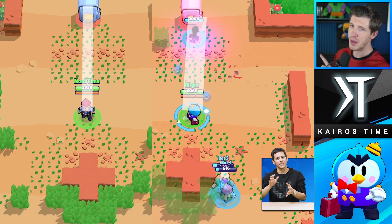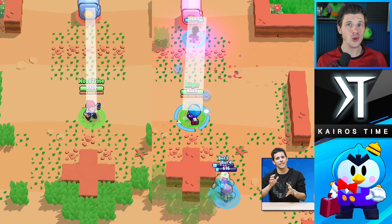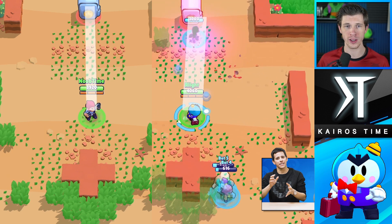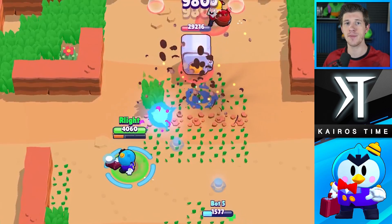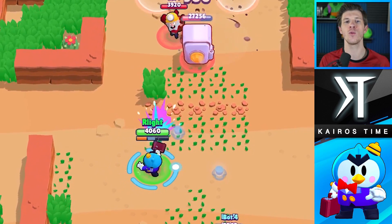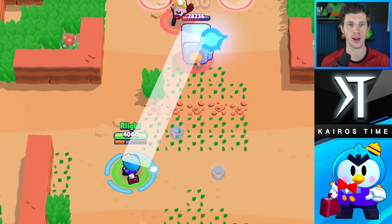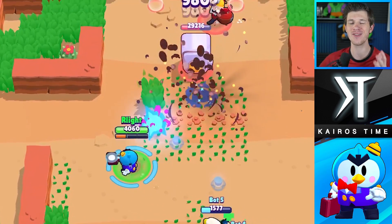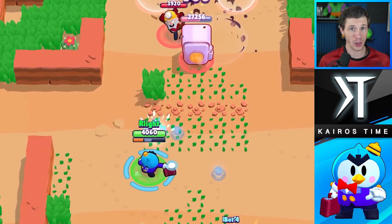Let's talk about his range. Here's a screenshot comparing Mr. P's range to Colt without using his range-boosting star power. As you can see, it's about one-third tile shorter than Colt's attack, which means the first part of Mr. P's attack has a range of eight and two-thirds tiles. If it actually hits a target at max range, it will then bounce into the air for a little bit and land one tile further than where the target was hit, dealing damage within a one-tile radius from where it lands. That adds up to a total range of ten and two-thirds tiles, which is actually slightly longer than Piper's, B's, and even Brock's.